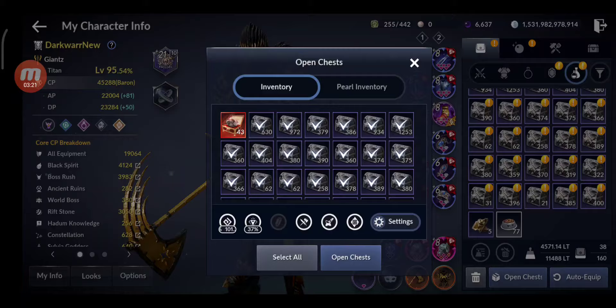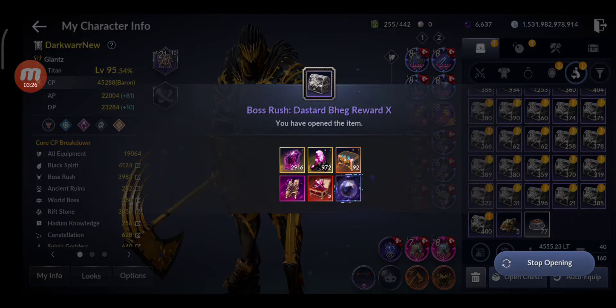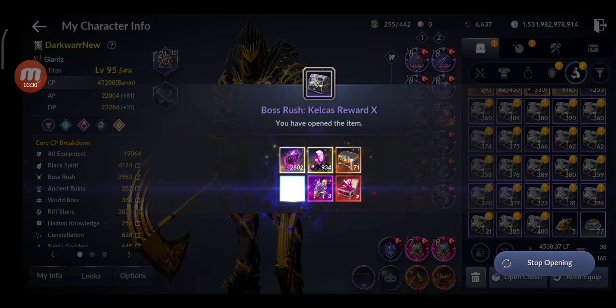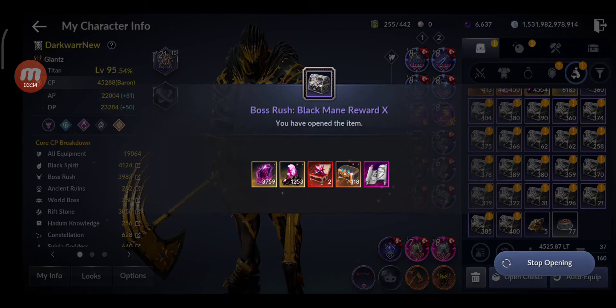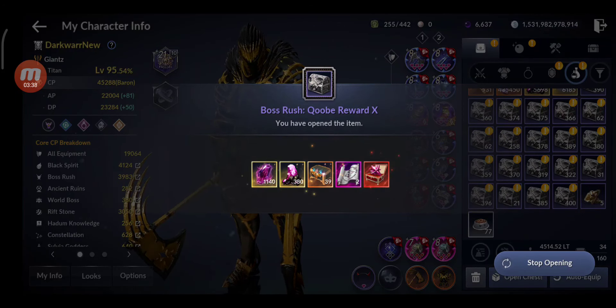Now opening the boss chest rewards to see the RNG. Oh — I got one of the new materials, the obsidian crystal! Another one — okay, keep it up, that would be really nice if this continues.